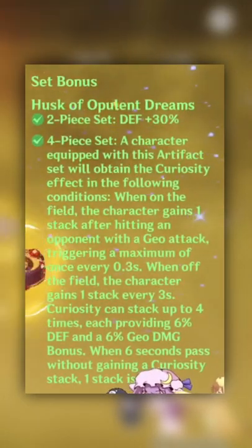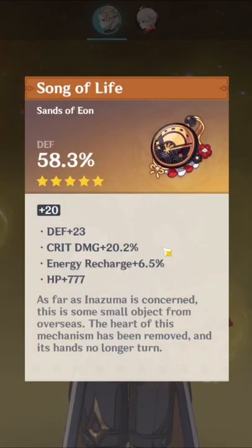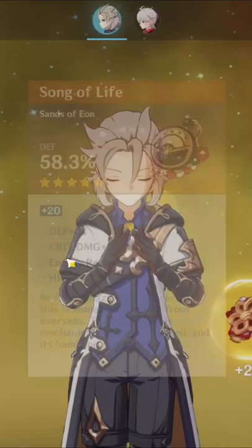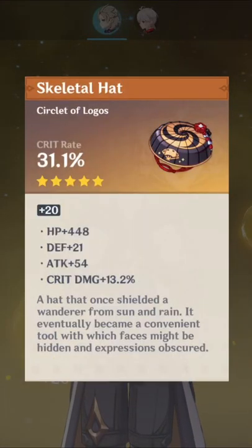Artifacts: a four-piece Husk. ER, crit damage, attack, HP, defense sands with 20% crit damage. Then a Geo cup with 23.3 crit damage, 7.3 defense, and crit rate. And a crit rate circle with 13% crit damage, defense, HP, and attack.